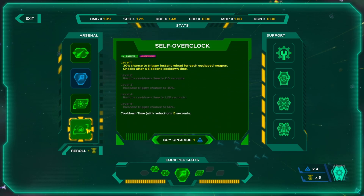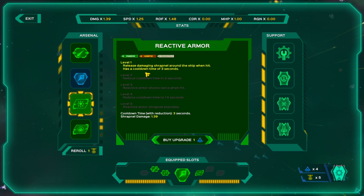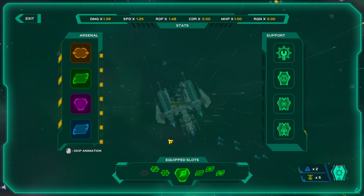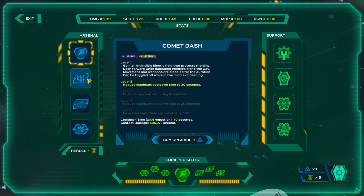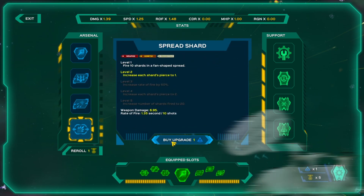Let's see what else is interesting here. 30% chance to trigger instant reload for each equipped weapon. Gang an invincible kinetic field that protects the ship. Dash forward. I think we're going to release some damaging shrapnel around the ship when hit — that sounds pretty okay. Emit a hacking signal, sounds good, that's probably like space garlic I'm assuming. Spread shard: fire 10 shards in a fan-shaped spread. Excellent. We got one more point to spend here, and then we're jumping right back in. Let's go with an upgrade to the spread shard.